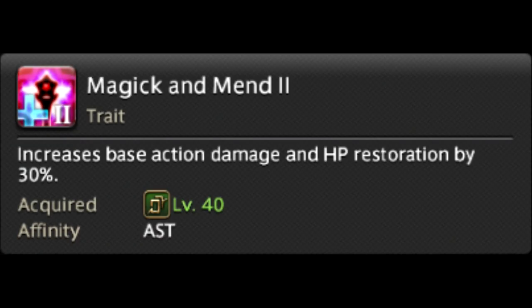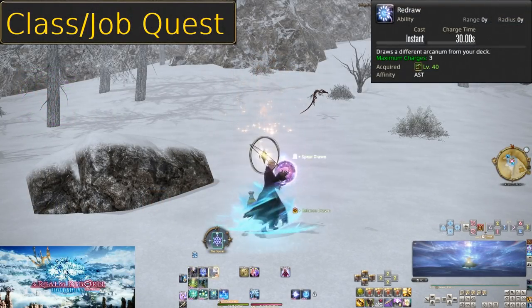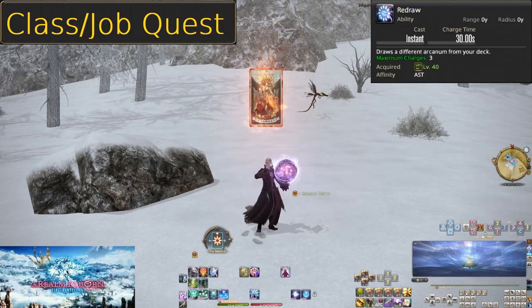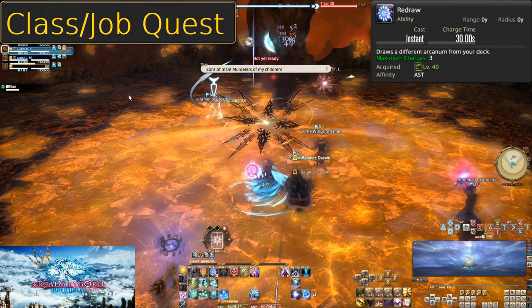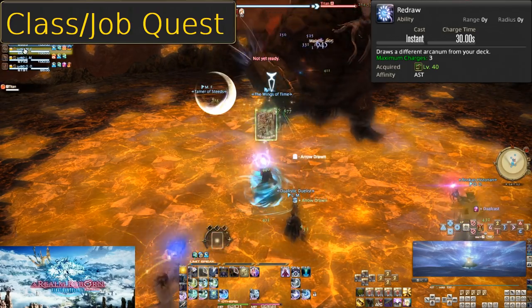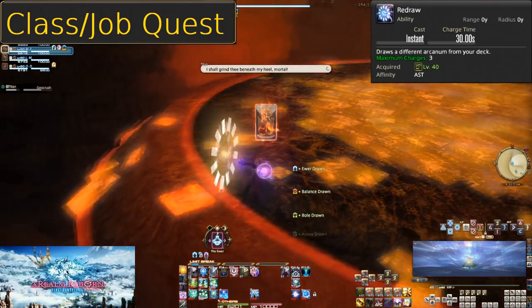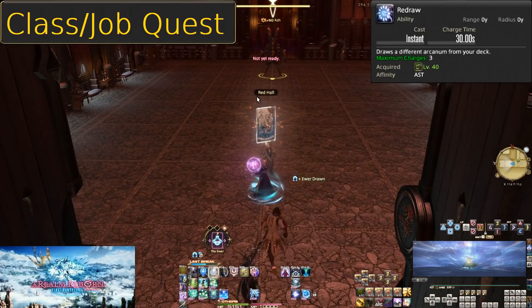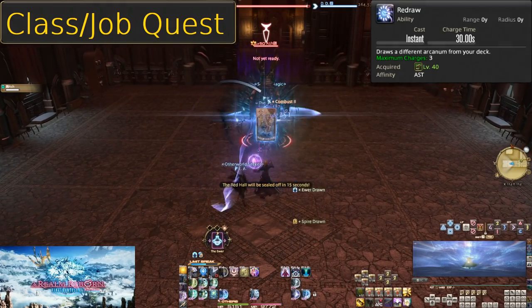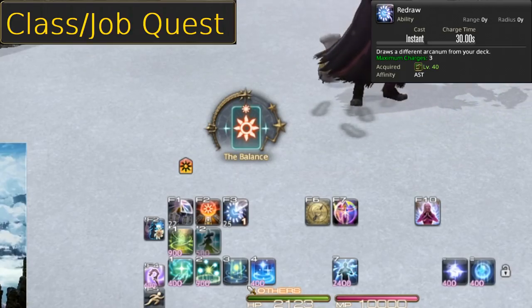Level 40, Magic and Mend 2 — just like the one at level 20, but a 30% boost. Level 40, Redraw. This is a skill with charges — you can have up to three charges at once. Redraw takes whatever card you currently have drawn and changes it to one of the other five cards at random, and does nothing to affect the recast on Draw itself. This massively reduces the RNG in what card you get. In situations where you have two melee DPS and you get a ranged card, Redraw has a 60% chance of drawing a melee card instead. Just be warned you can redraw to get a different card, then redraw again to get the same card you started with.